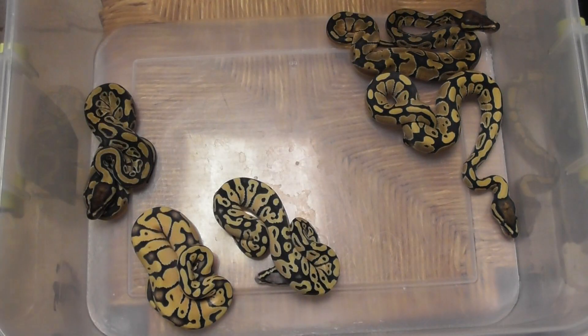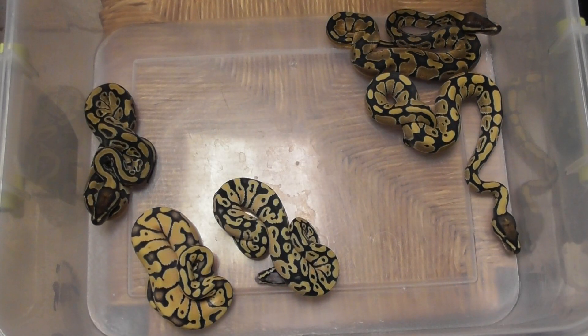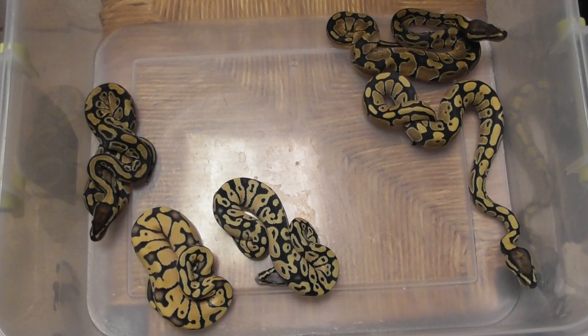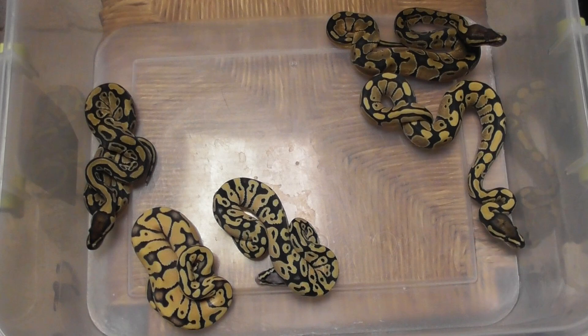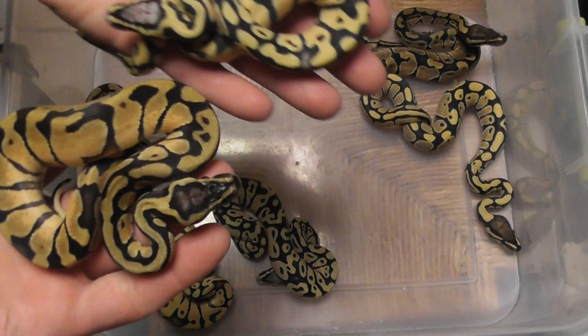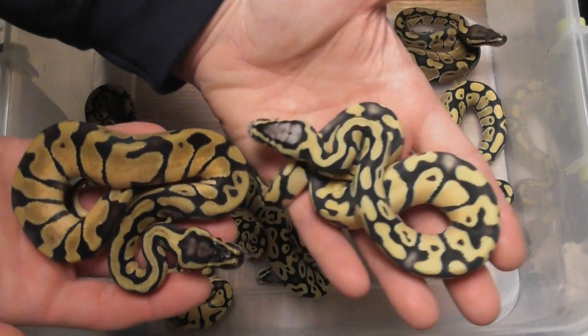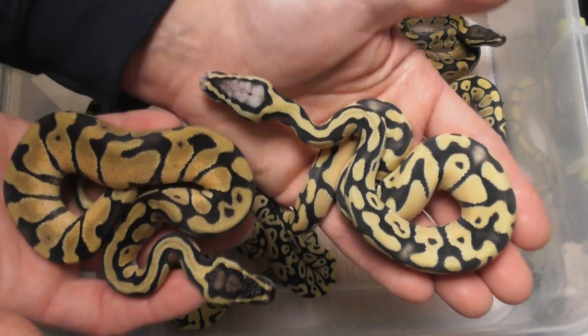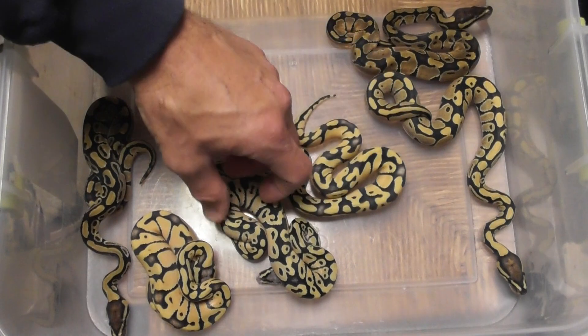And for comparison, just to show how much they've brightened things up — here's a regular pastel enchi without desert ghost. It's a het desert ghost. Totally awesome gene.